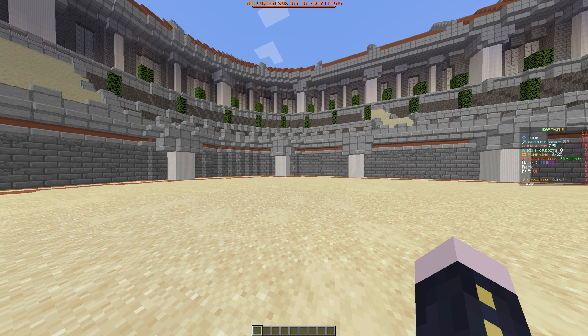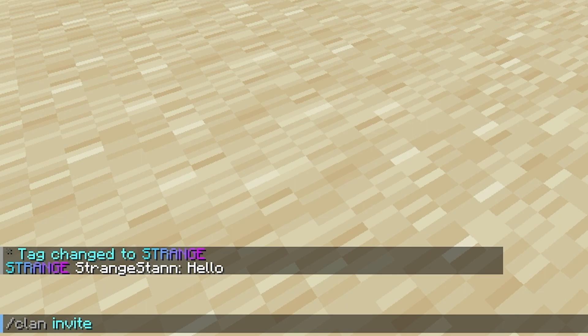So now we have a clan — how do we actually invite people? First of all you have to be the leader of the clan, and then you can do slash clan invite, followed by simply another person's username. It will then send them an invite which they can then accept.